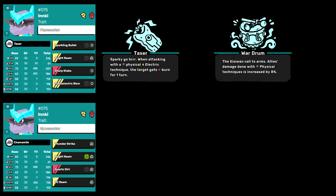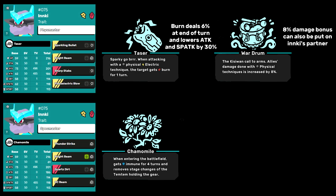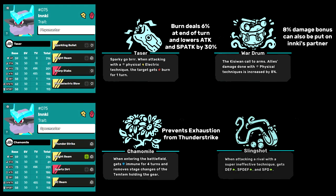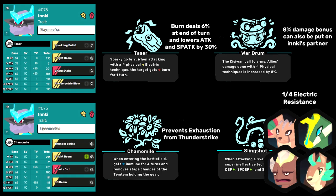The best gear for each build is as follows: Taser or Wardrum for Fizzmaster, and Chamomile for Spechmaster. Taser suits Inky very well, as any tem that survives a hit from Inky will lose an extra 6% HP and be weakened for that turn. Wardrum gives Inky higher damage potential, but you're better off putting the Wardrum on whatever neutral tem you run to synergize with Sparkling Bullet. Chamomile is best for Spechmaster because it prevents exhaustion from Thunderstrike. It's also worth mentioning another item choice for both builds is Slingshot. There are a couple tems in the meta that 4x resist Inky's attacks — so many teams are running either Vulfi or Amphitear these days. Grumper or Mudrid are less popular, but you still see them from time to time. Inky's biggest problem is his speed, and the +1 from Slingshot just barely lets him outspeed Amphitear.